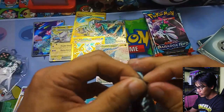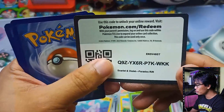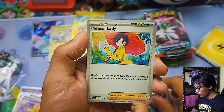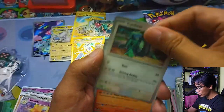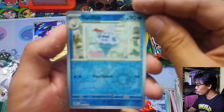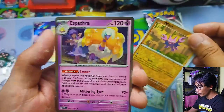Maybe we can pull a Secret Illustration Rare — that would be even better. Code card. Guess the energy — let's go with Water. Oh it's Lightning. Knuckle, Porygon 2, Parasol Lady, Artillery, Cyclizar, Simisear, Crobat, Vanillish Reverse — and we also have a Gligar Reverse and a Holographic Spatula. Still five more packs to go.